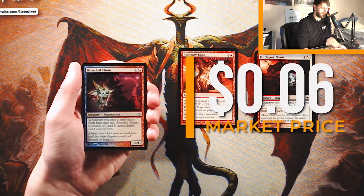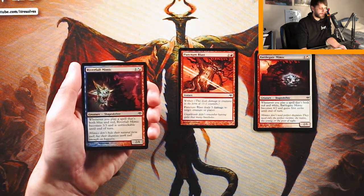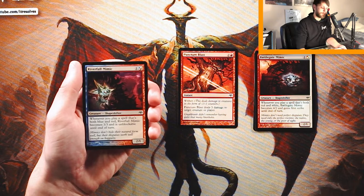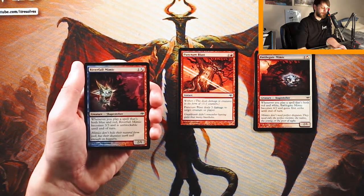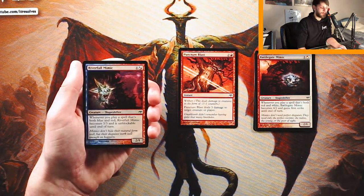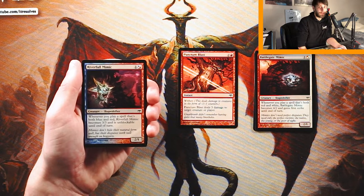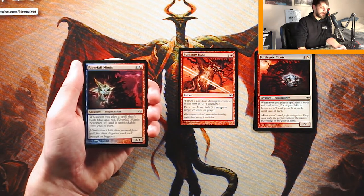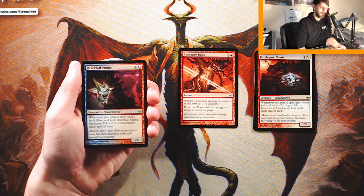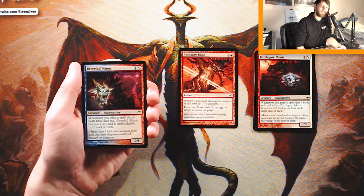River Kelpie Mimic — another one in that mimic cycle — costs one and a hybrid of either blue or red. It is also a 2/1, and whenever you play a spell that's both blue and red, it becomes a 3/3 and is unblockable until end of turn. Unblockable is very, very good — probably better than first strike — because you're guaranteeing that damage. Considering all the hybrid stuff we're seeing, you can probably trigger it a decent amount of the time. I still think I'd take the Puncturing Blast — it's just a better card overall, but this is a really good card in an Izzet-style deck.